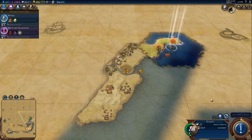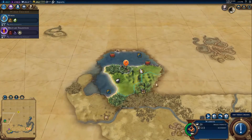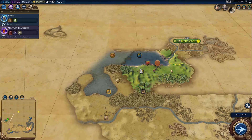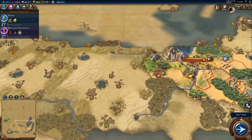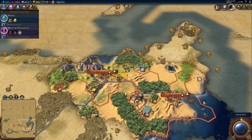Is this Storms End? I always thought Storms End would be more at the edge of the coasts. Let's go back on auto explore. We found them! You have the pleasure of speaking with the Queen of Thorns. It's an honor to meet you — we'd love to sample your hospitality. We found High Garden at freaking eight already! AI bonuses — yeah, AI bonuses — but still, holy crap, that's ridiculous.